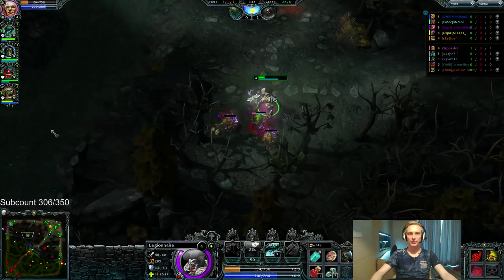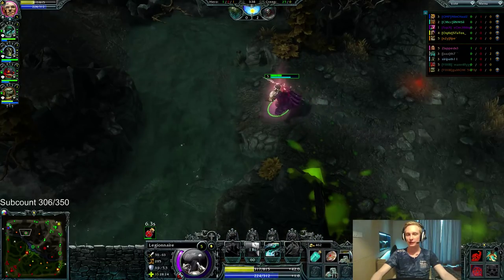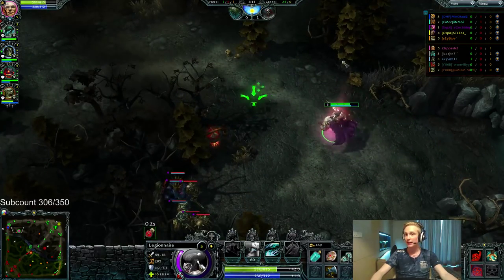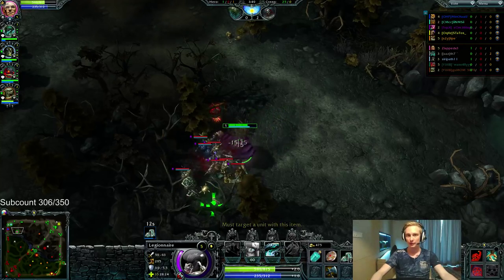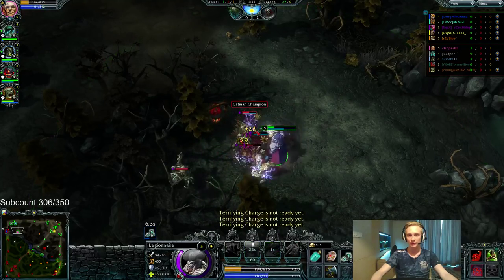We're going to keep up the stacks here. We'll get a little bit of a later level 6 — normally I would have level 6 right here. But we decided to go help in the top lane, which is of course the right play every time. If you can help your teammates, possibly stop them from dying, that's obviously what you're going to do. Don't value getting an early level 6 over helping out your team. Never.